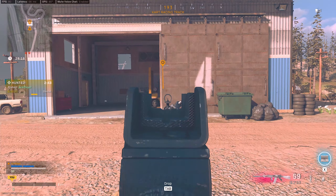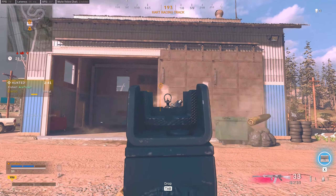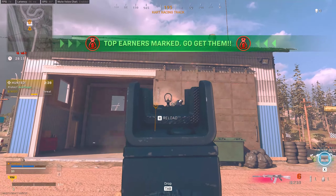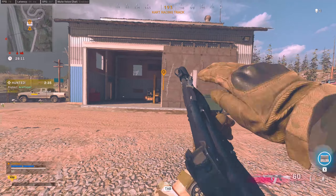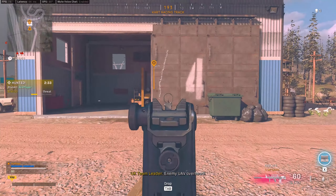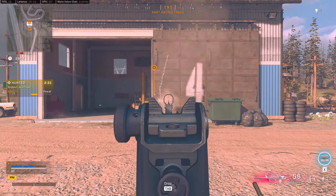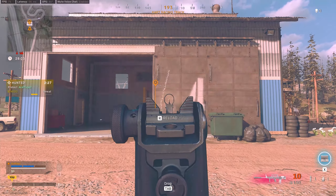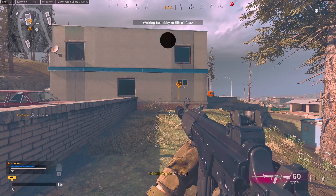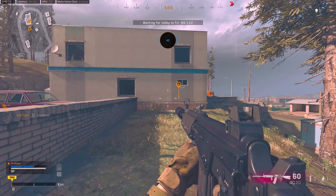Some of the stats I'm going to be looking at today include the aim down sight times for both of these weapons, with both the sniper support setup and the long range setup, the recoil for each, their reload speeds, a little bit of their basic movement speeds, the time to kill, as well as the speed to swap weapons between a sniper rifle and these weapons.